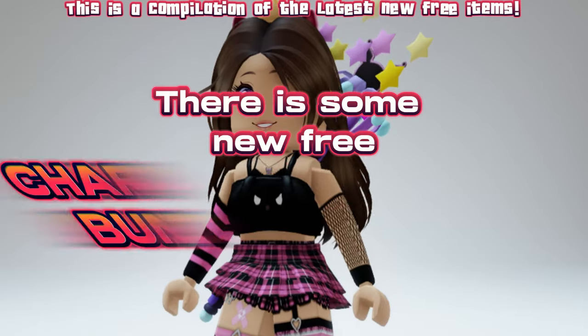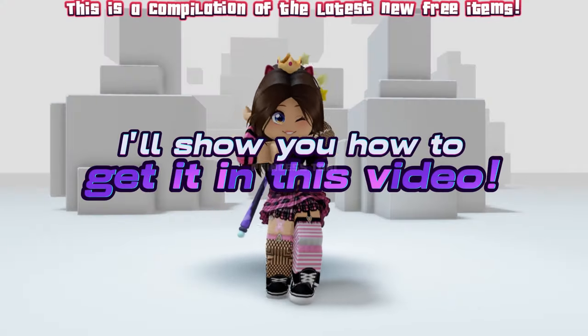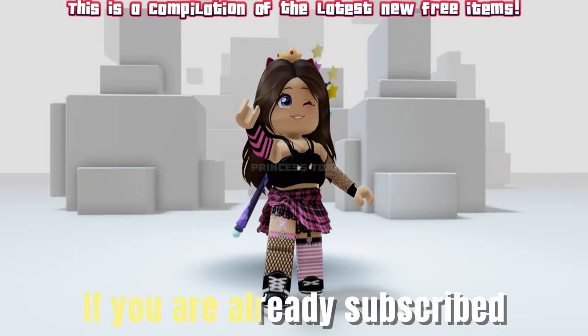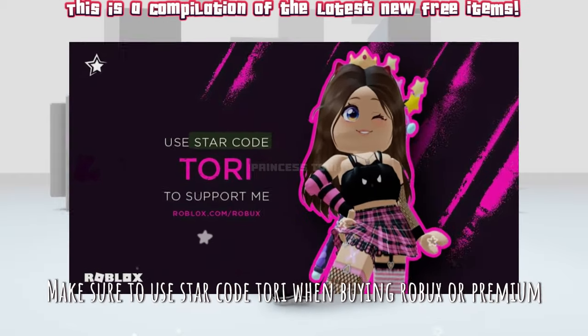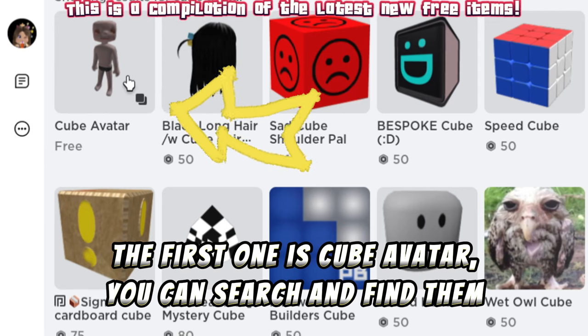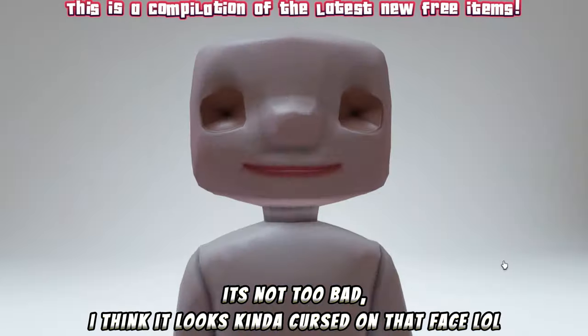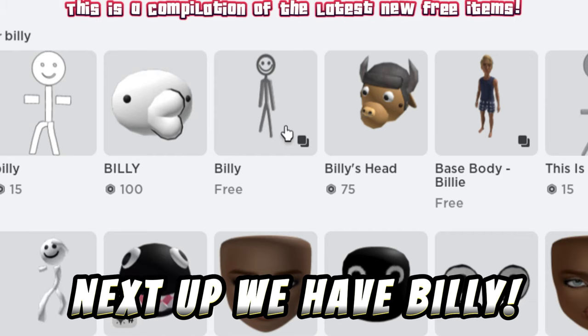Hey guys, there are some new free character bundles — I'll show you how to get them in this video. Don't forget to like and subscribe — thank you, you're amazing. Make sure to use star code Tori when buying Robux or premium. The first one is Cube Avatar — you can search and find it. It's not too bad, I think it looks kind of person on that face, lol.